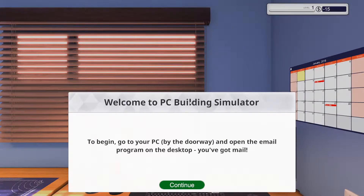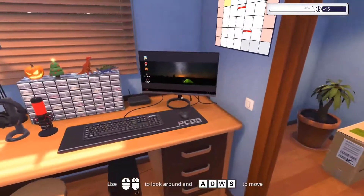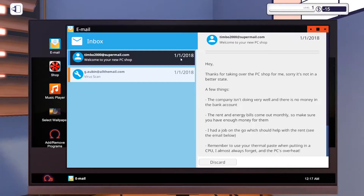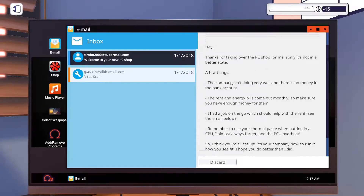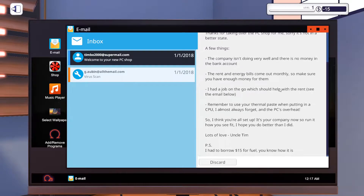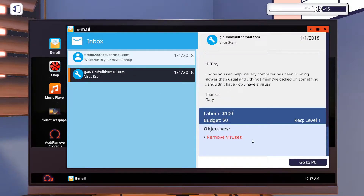Welcome to PC Building Simulator. To begin, go to your PC by the doorway and open up the email program on the desktop. You got mail! Let's see what kind of mail we got. The first job: remove the viruses from the PC.